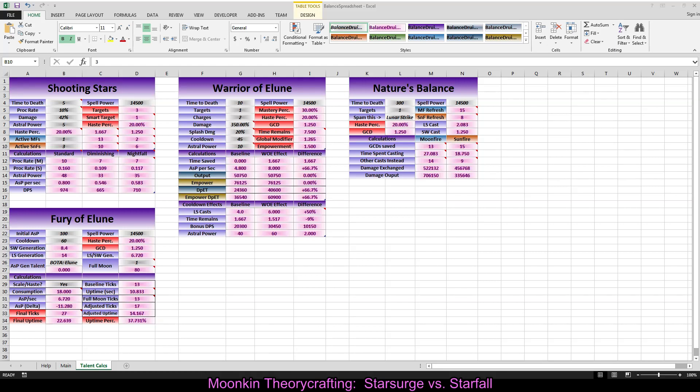I'll try to make the spreadsheet publicly available so you can put in your own numbers and get results quickly. That's all I have — and that's how you do the math for Moonkin theory crafting.